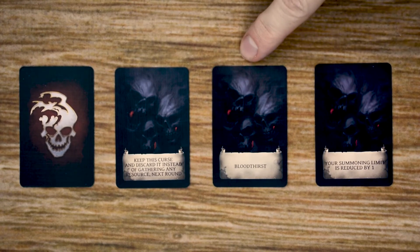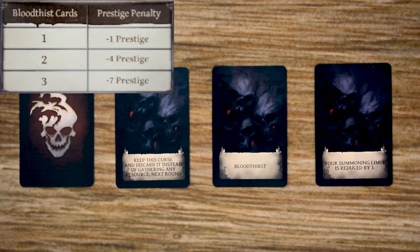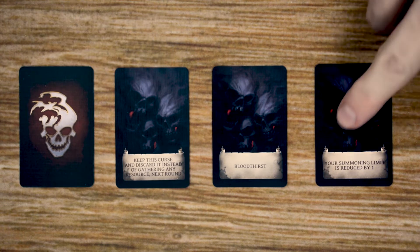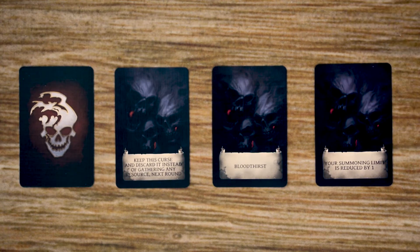The next curse we have are the bloodthirst curses, and the more of them you have at the end of the game, the worse you're going to be — the more prestige points you're going to lose. The final curse is that your summoning limit is reduced by one. Normally you can summon up to four beasts in your menagerie, but with this curse it would reduce that to a maximum of three. So if you already have four beasts, you do have to discard a beast immediately to meet the requirements of this curse.